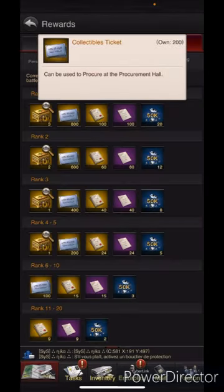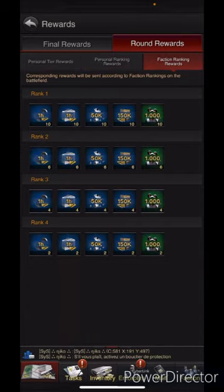You also get more collectible tickets. Then there are faction ranking rewards — this goes off four factions, and whichever faction gets the most points gets rank one, two, three, four, and so on.